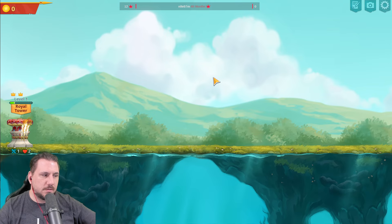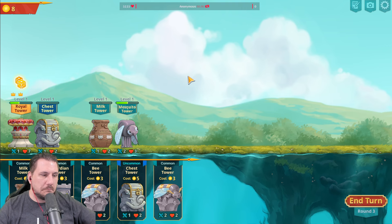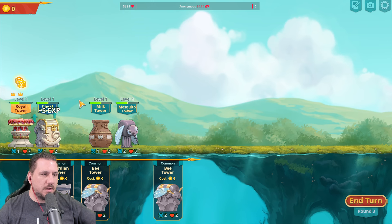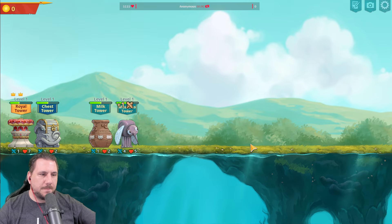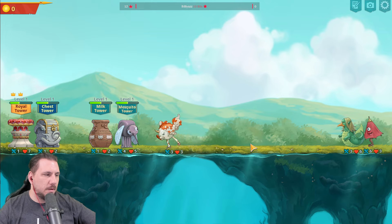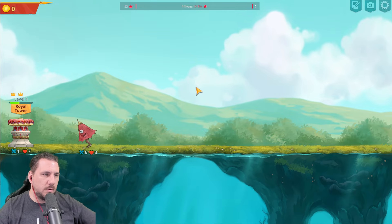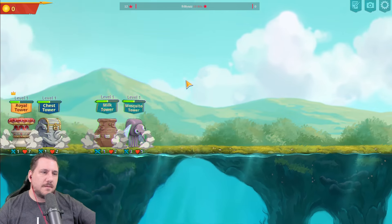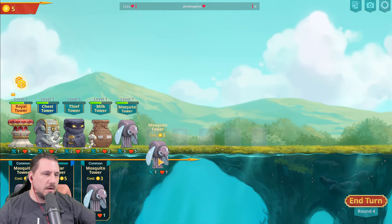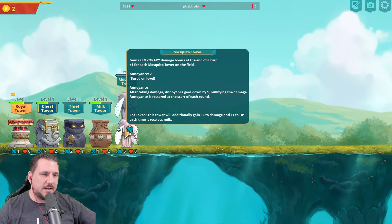Okay, we still survive this. Chest Tower right away too. Milk — looking for a Thief Tower. Another Frankum really could do Barry Janney riots. Ooh, I lost another. These are going to be bad rolls, aren't they? Oh, there's a Thief. There's a Mosquito — that might save me.